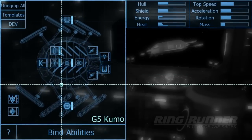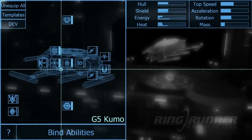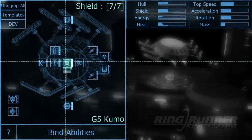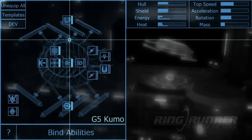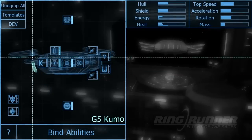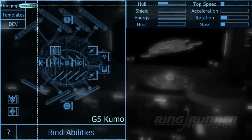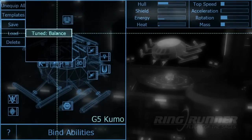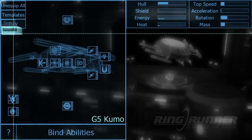So let's start equipping our Kumo. When you buy a new hull, you'll find that the basic nodes — such as shields, heat sink, power hub, engine, and auxiliary drives — come automatically equipped in a balanced fashion. You can begin modifying here, but since the point of this video is to show you how to build your own ship from scratch, let's use the unequip all button at the top and outfit one of these nodes ourselves. By the way, if you want to re-equip this template, just click on the templates button and select tuned balance from the list.